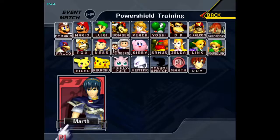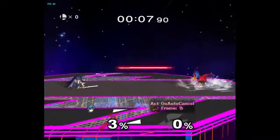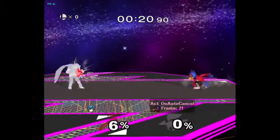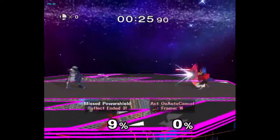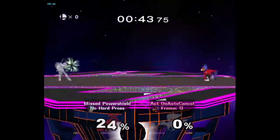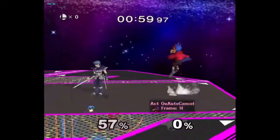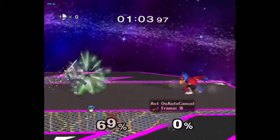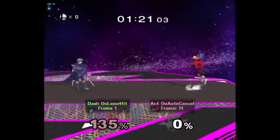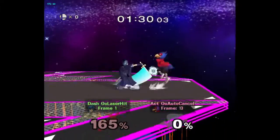You can practice reversals and power shielding lasers too. It tells you what you're doing — like, you didn't hard press too early. Crouching makes it a lot easier, supposedly. I remember just practicing this with my friend where we'd both be Falco shooting lasers at each other, but this is just so much more efficient. Also with this training you can practice dashing out of your laser — tick laser dash. Six frames, so I could be doing it even faster. Getting it down to one to three frames would be very useful in the Falco matchup.